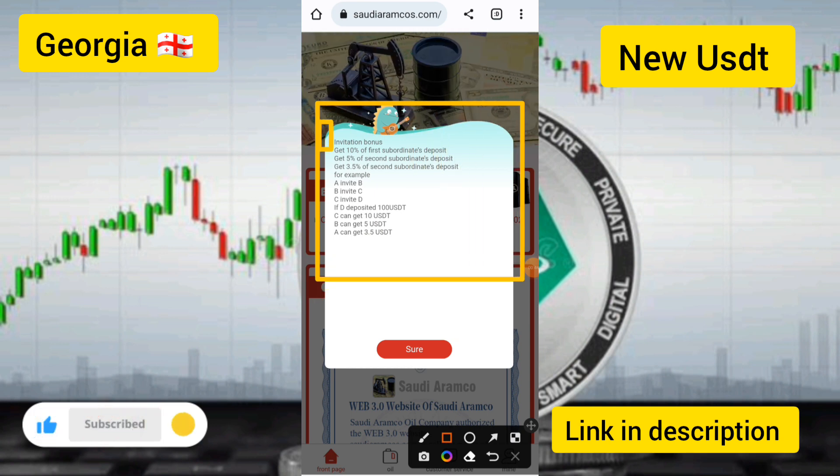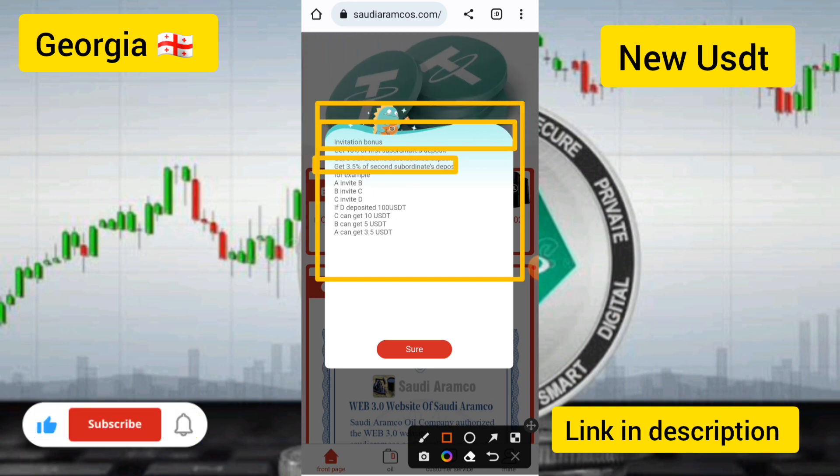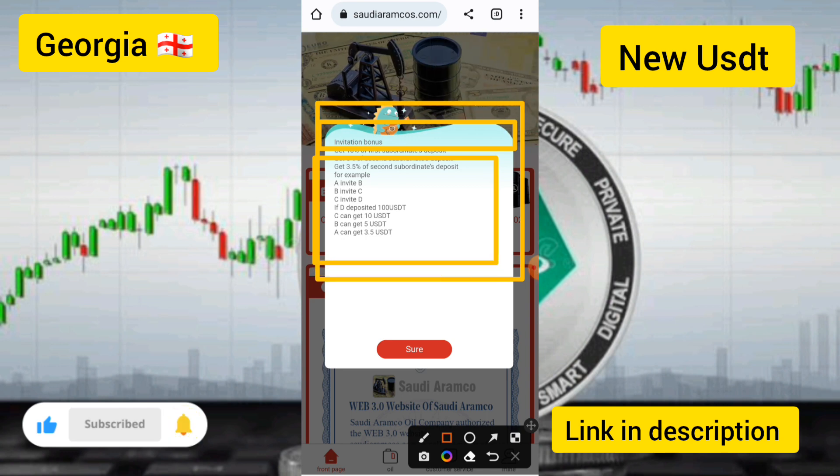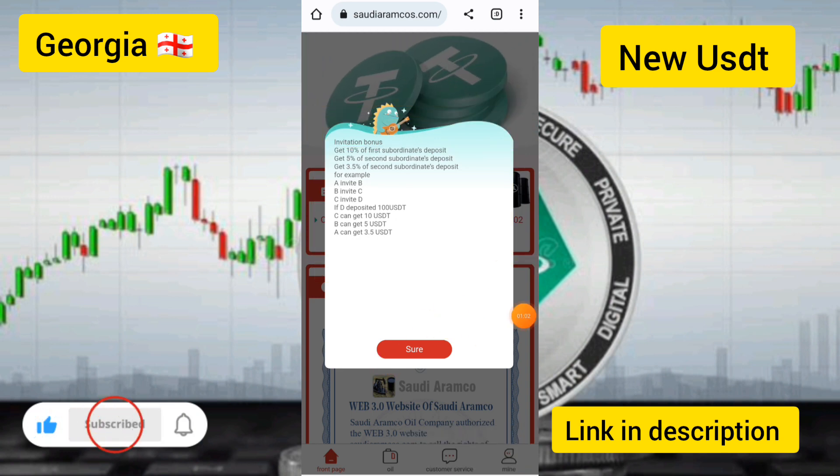You need to check the invitation bonus of this site: 10 percent for the first subcontinent referral and 5 percent for the second. You can see that if you deposit 1000 USDT, you can get 10 USDT as a daily reward.